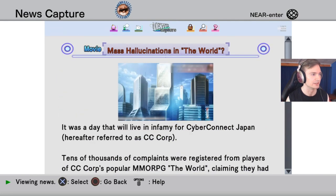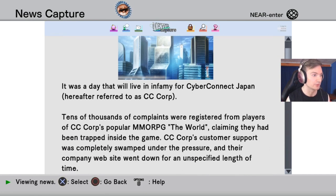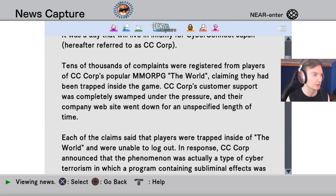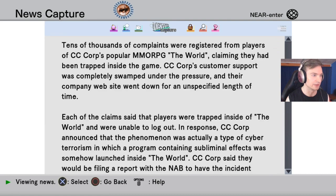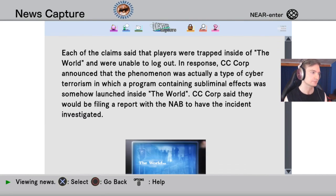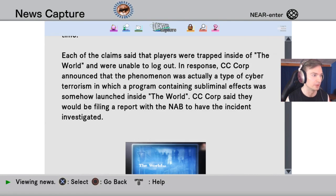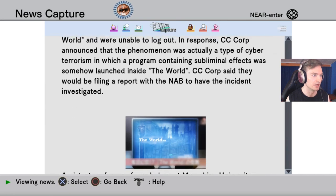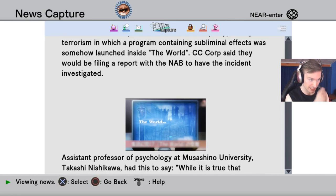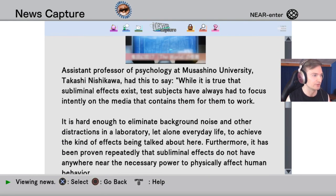Mass Hallucinations in The World: It was a day that will live in infamy for Cyber Connect Japan — CC Corp. Tens of thousands of complaints were registered from players of the popular MMORPG The World, claiming they had been trapped inside the game. CC Corp's customer support was completely swamped and their website went down. Each claim said players were trapped inside The World and unable to log out. In response, CC Corp announced that the phenomenon was actually a type of cyber terrorism in which a program containing subliminal effects was launched inside The World.